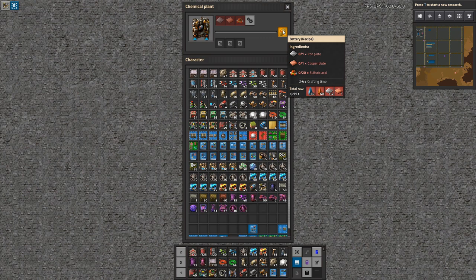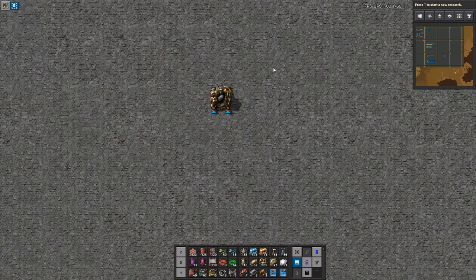So what do we need the batteries for? Well, it's needed for three main things: accumulators if you're going solar power, yellow science, and robots. Of course a few other things, but those are the ones you'll be needing in higher quantity. If you're going all crazy with solar power, then you need a lot of this. Otherwise, you need to balance it to what you need for yellow science.